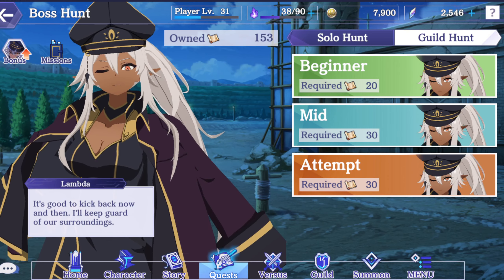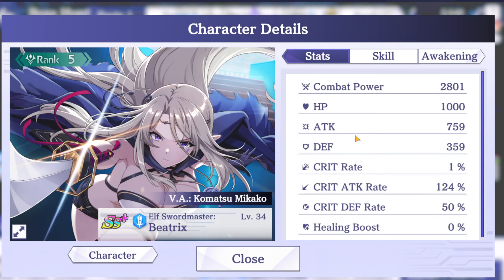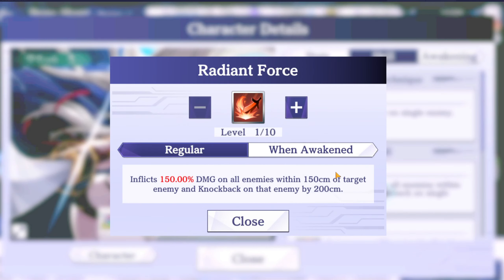Before I do that, I just want to talk about the team or the units real quick. The MVPs for sure are Beatrix and Delta because of their knockback abilities — knockback enemy by 200 centimeters, which is huge. Basically we're looking to get one of these before the Lambda boss does her AoE whip attack. If we can get one of these on Lambda before she does the whip attack, it'll put her out of range and it won't hit our units.